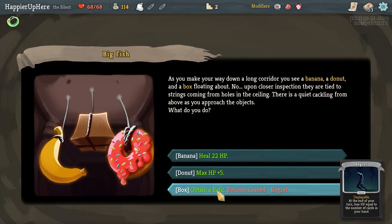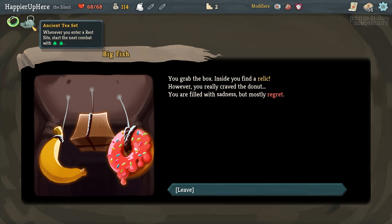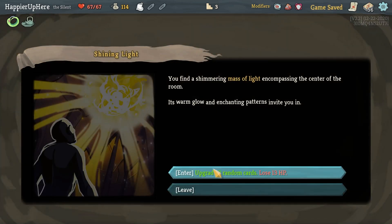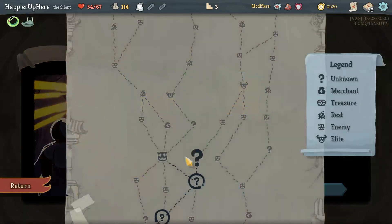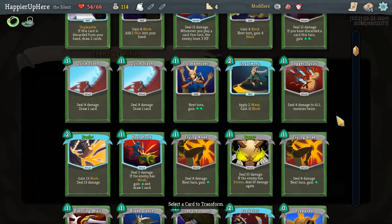There are three copies of Regret. For the Ancient Tea Set: whenever you enter a rest site, start the next combat with two extra energy - not a bad relic, not amazing either. Got a Bane and Dash upgraded here. Let's transform something. Let me check what I have too many copies of and might not really need.